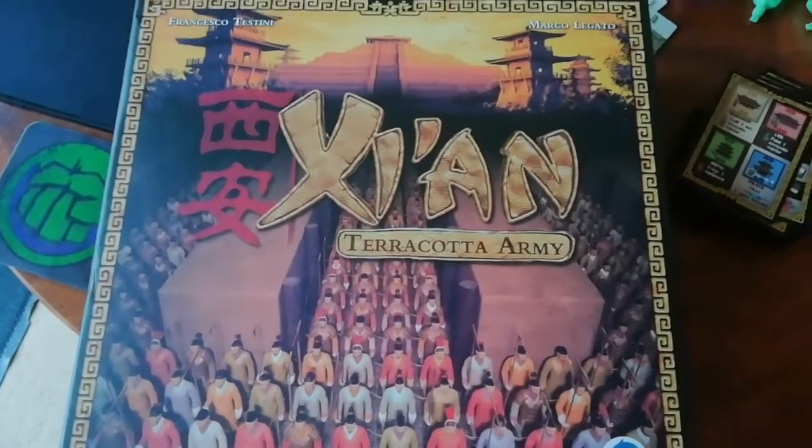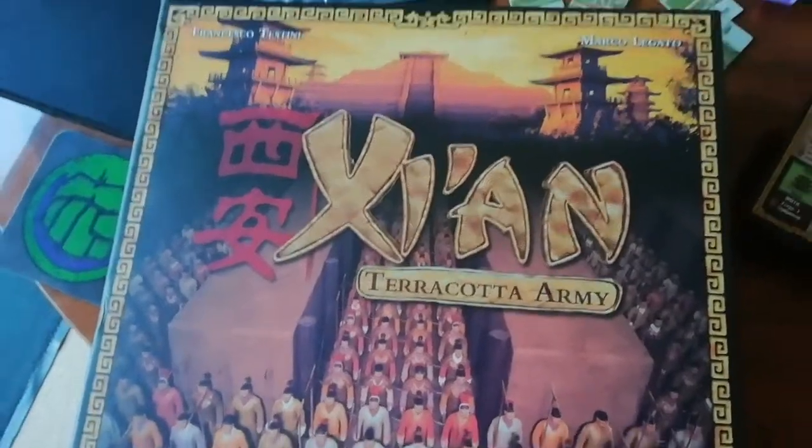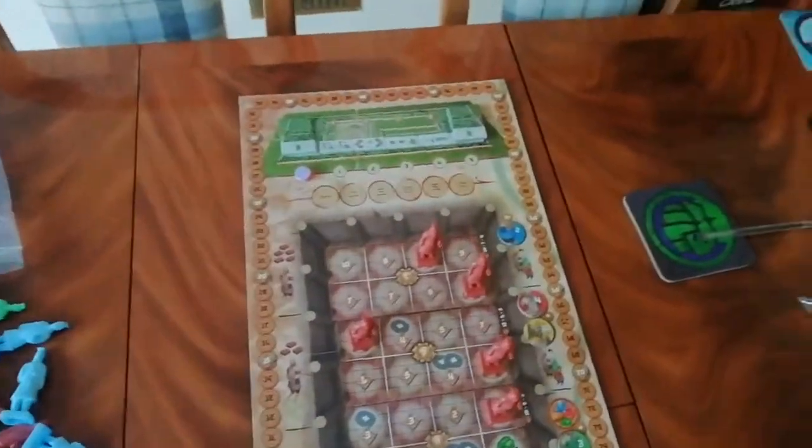Hey everybody and welcome to Chairman of the Board. Today I'm going to show you how to play Xi'an, which is an area control worker placement Euro style game. Let's show you how we set up the board to start.